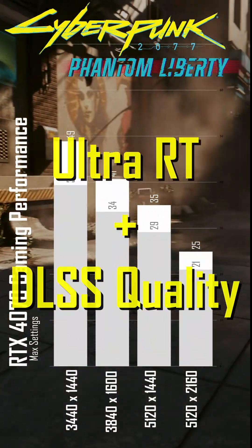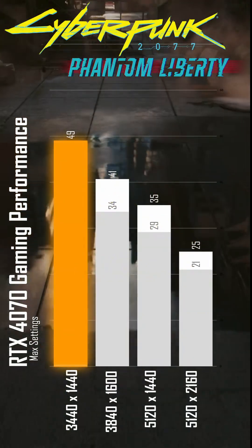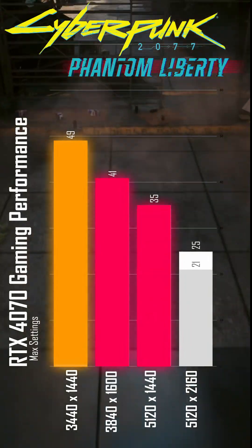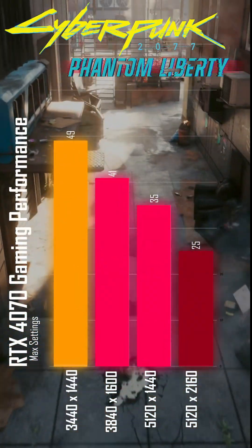Turning on ultra ray tracing with DLSS quality, we see only the 1440p resolution get acceptable performance, while the 1600p and super ultrawide resolutions see unacceptable performance, and the 5K 2K resolution is again unplayable.